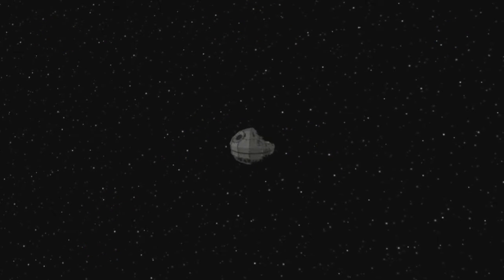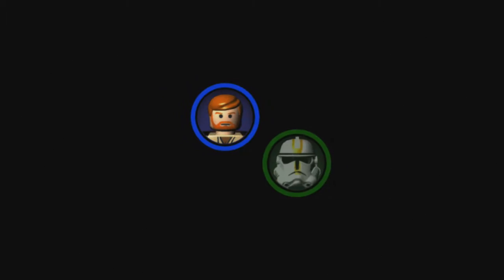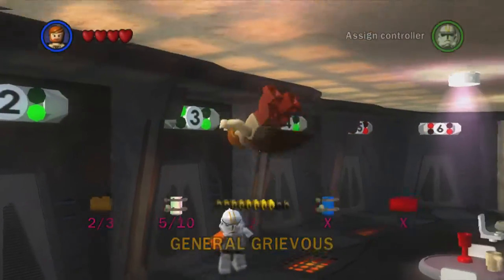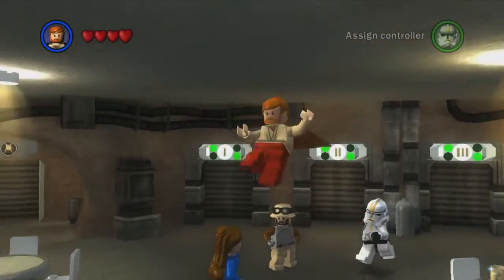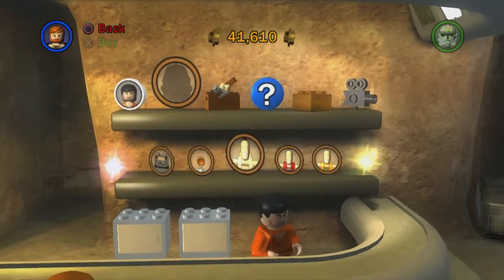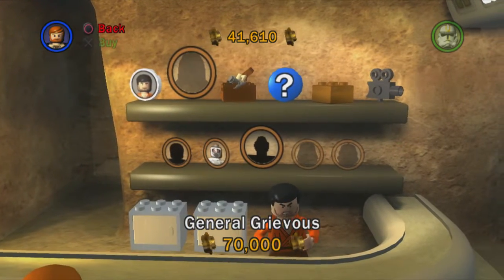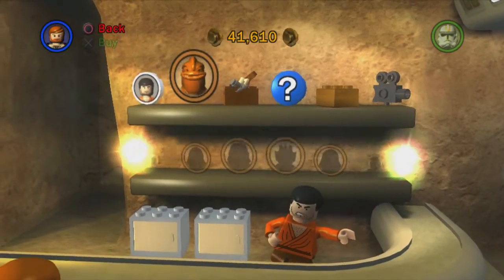We're heading back to the cantina to check our percentage complete and see if there are any characters we can buy. I don't think we can afford the one we missed from last level — that was about 100,000 studs. In the character shop, we've got General Grievous available but we can't afford him at 70,000 studs, and Count Dooku is 100,000, so we can't buy either of those.